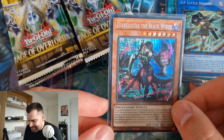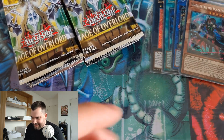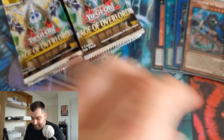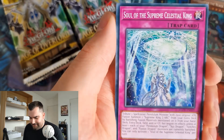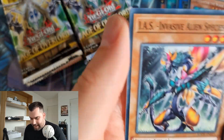Diabel Star the Black Witch — two really solid secrets, insane! And we still have a chance at a quarter century secret rare, which is even more insane. We have opened a case of this set before; if you want to see that case opening where we pulled some insane cards and plenty of SP Little Knights, check it out in the annotation.